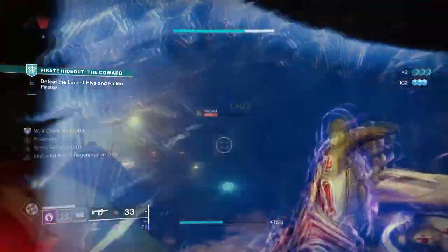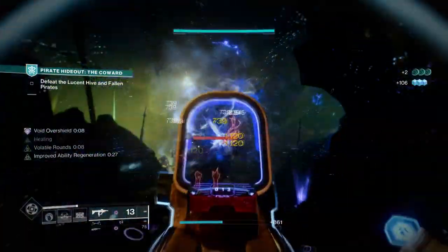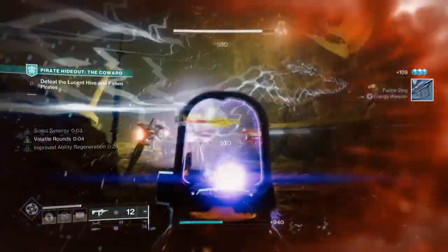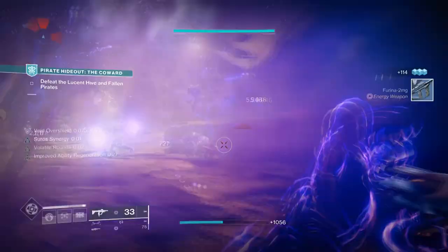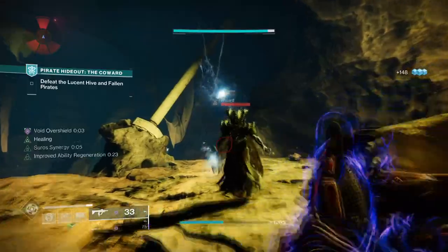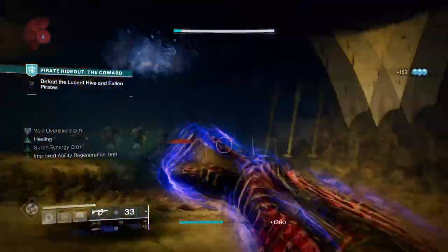But as more and more stronger builds have started to show up, this build has started to become less common on the field for those who prefer damage over defence. But what if you could have both in one? That's where today's build comes in, as we'll be adding in Repulsive Brace and Pressure Scars to the mix to give you a really laid back end game build.